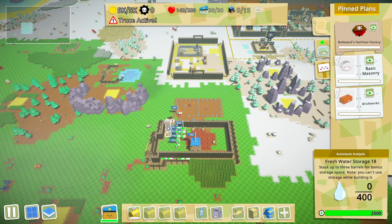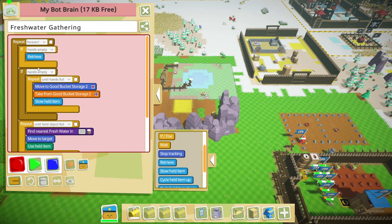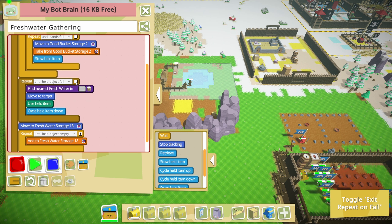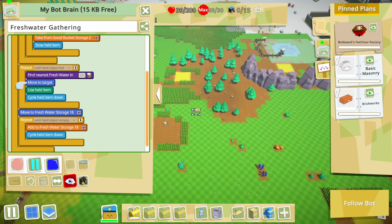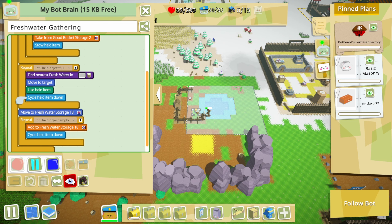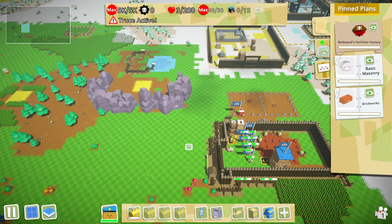I might even just send five sappers if it only increases to twenty, and that can be the team — get structures and whatnot all at the same time. I'm kind of digging the two-step method even though it's not the most adequate, but it gets the job done the easiest way possible. My freshwater storage is empty. With the cycle feature — if your hands are empty, find water, use your held item, cycle held item down, repeat until your held object is full, then cycle held item down, repeat until your held object is empty. I didn't realize that was so empty — this is also empty, so I'll probably attack that in a later time.